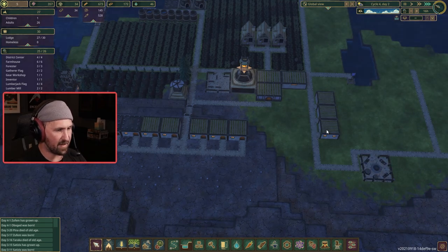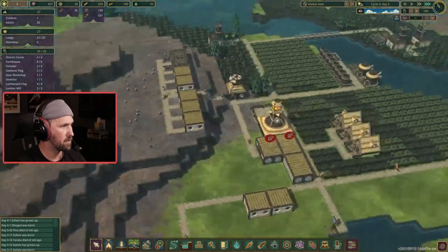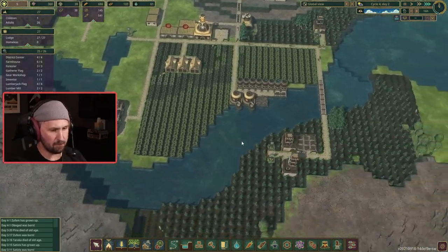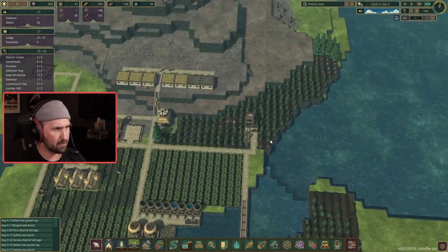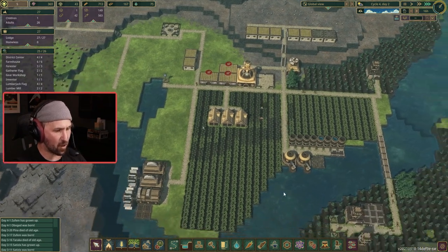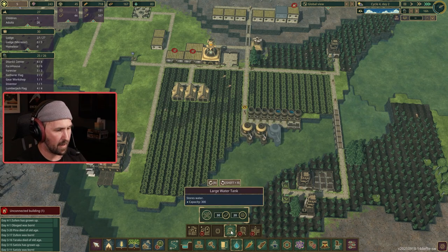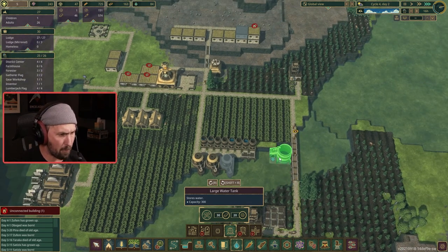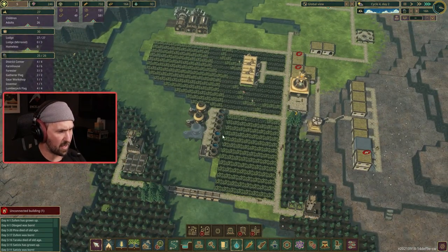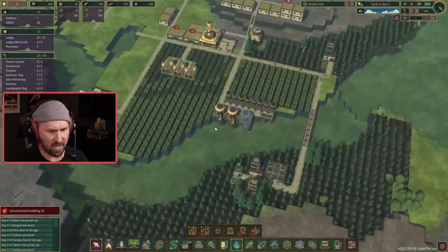We got seven gears — we just need two more. Storage is looking good. Tree farm's looking awesome. We got lots of logs saved up. Food's looking good. We got our first gear made. Let's go ahead and unlock our water tank here — we're going to need 20 gears per water tank. They're massive — two by three. So we're going to need to delete a row. I'm going to wait until they harvest these carrots before I take it out, because I don't want to waste that food.